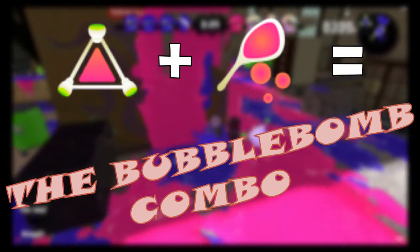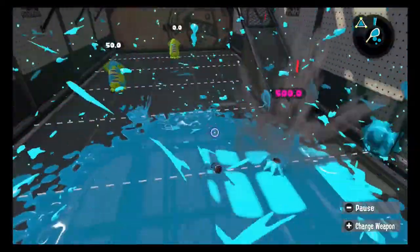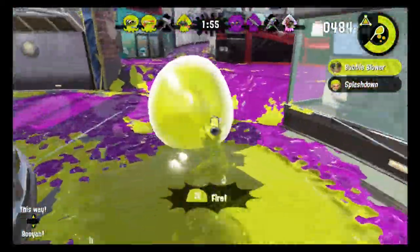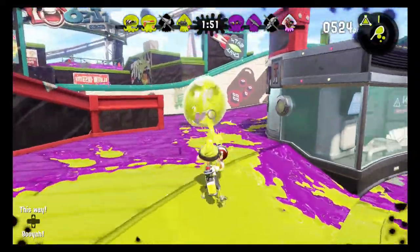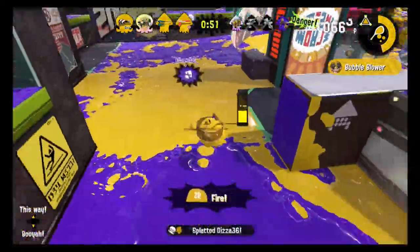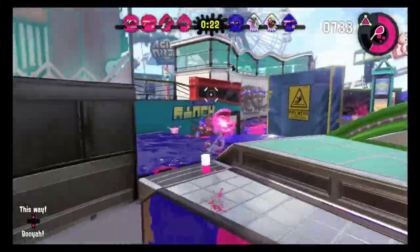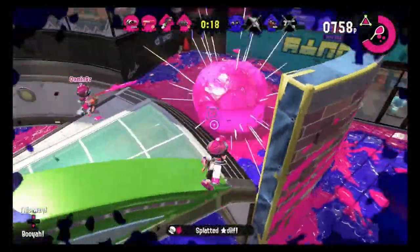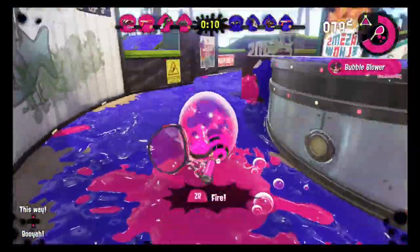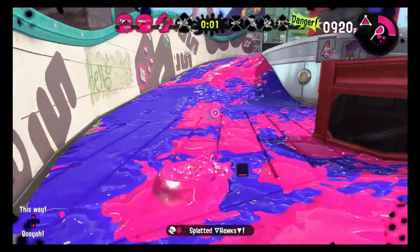The Bubble Bomb Combo! Splat bombs are a solid option for poking at enemies and forcing them to move, and Bubble Blower produces three large ink bubbles that can either be used as shields to protect you or detonated to take out opponents. Together, they form one of the scariest combinations in all of Splatoon 2. Hit your first bubble with a Splat Bomb, then launch your other bubbles and throw another bomb into them. The second bomb will detonate the bubbles instantly, and if you're fast, the time between launching and exploding the bubbles can be near zero. This means opponents are at risk of getting splatted the moment the bubbles hit the field.